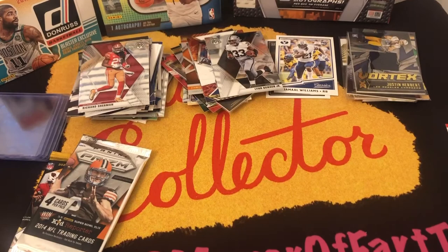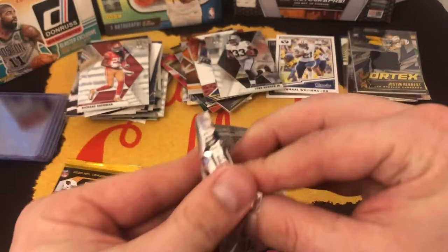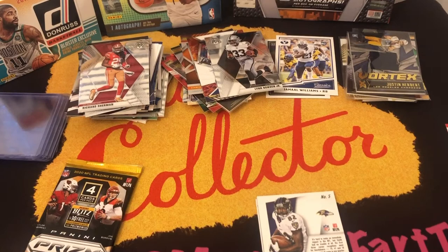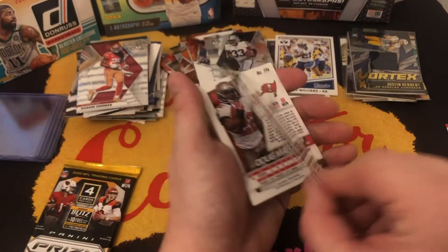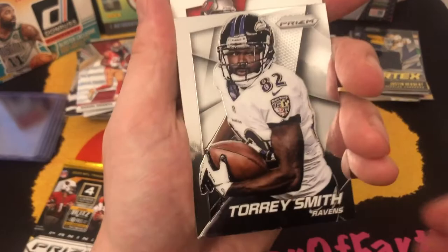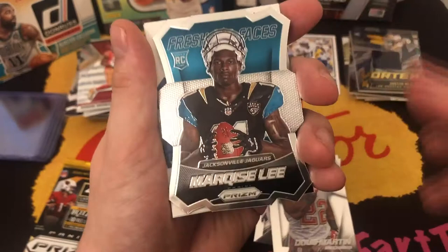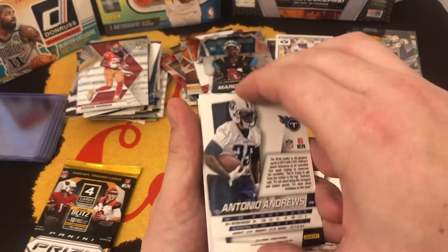Down to our last two packs. This is Panini 2014, four cards per pack. We start with a Torrey Smith prism, Doug Martin, and we have a die cut — Marquis Lee wide receiver rookie die cut fresh faces. And we end with an Antonio Andrews rookie.